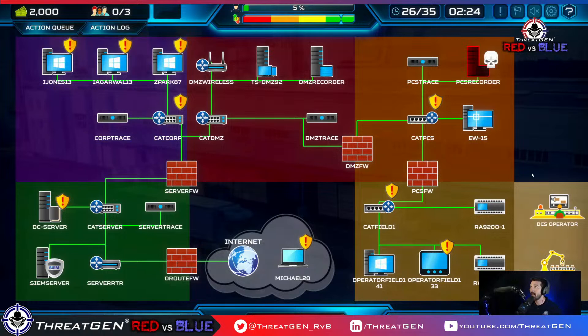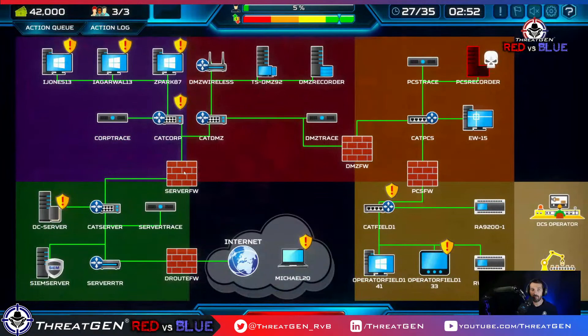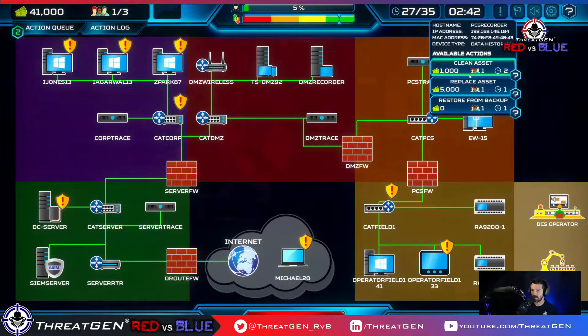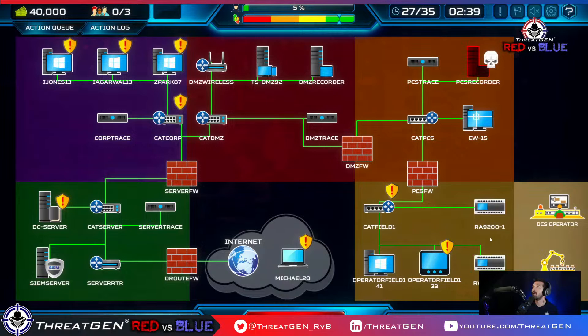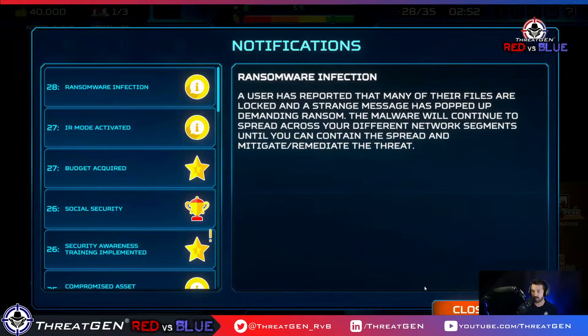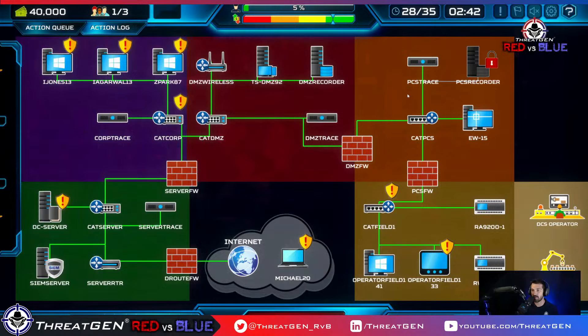IR is going to activate. We got budget — great. We are in IR, so let's disconnect this asset from the internet, gather forensics, and clean the asset. This is going to take a couple turns. Ransomware infection — that's not good. We're going to replace the asset as well. I'm doing forensics on it first, then we'll replace the asset, deactivate IR, and reconnect it. I'm going to lose a turn on this one.